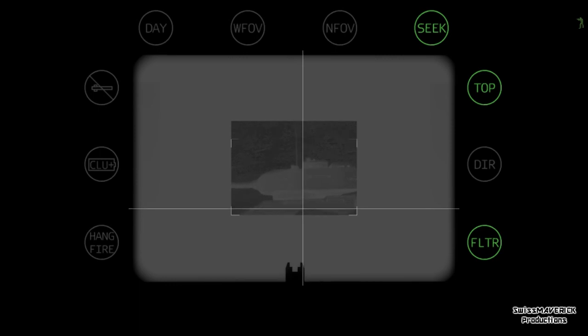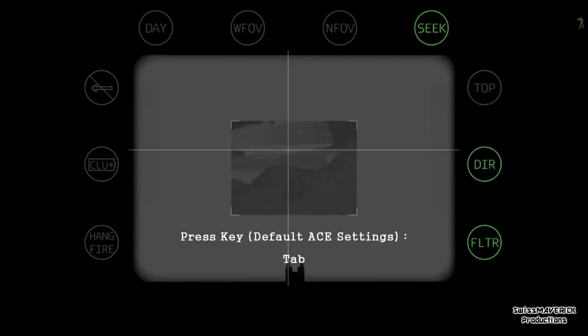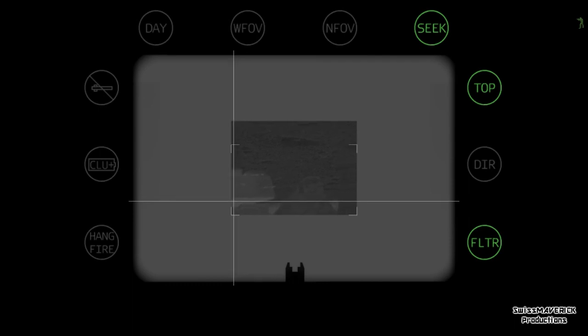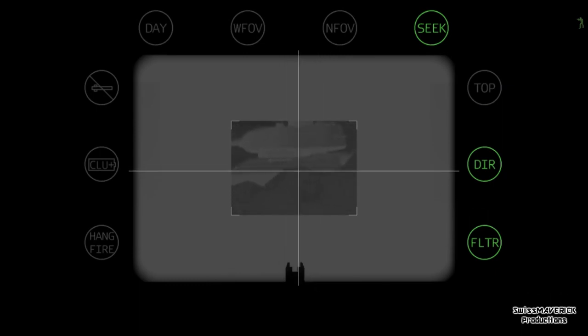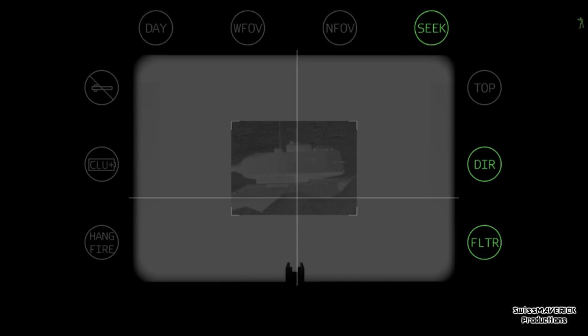Another special thing: on the right corner you see 'top' and 'direct'. By pressing the tab key on your keyboard, you can switch between these modes. Top means the missile is gonna fly pretty high, and then once it's almost over the target, it's gonna drop down and hit the target from the top. If I take direct fire, the missile is gonna fly a pretty direct pattern. I usually use top mode because the accuracy is a lot better.